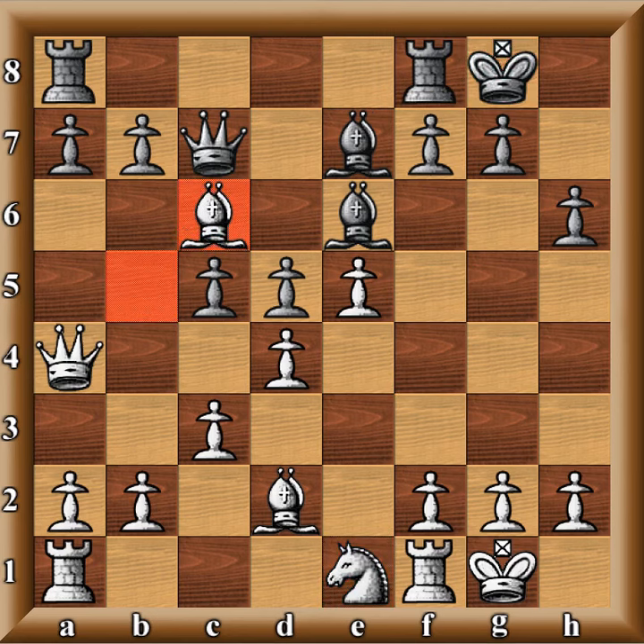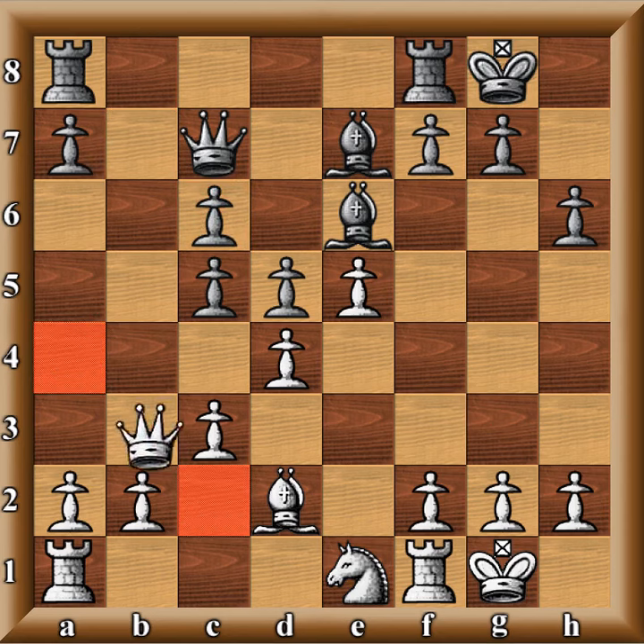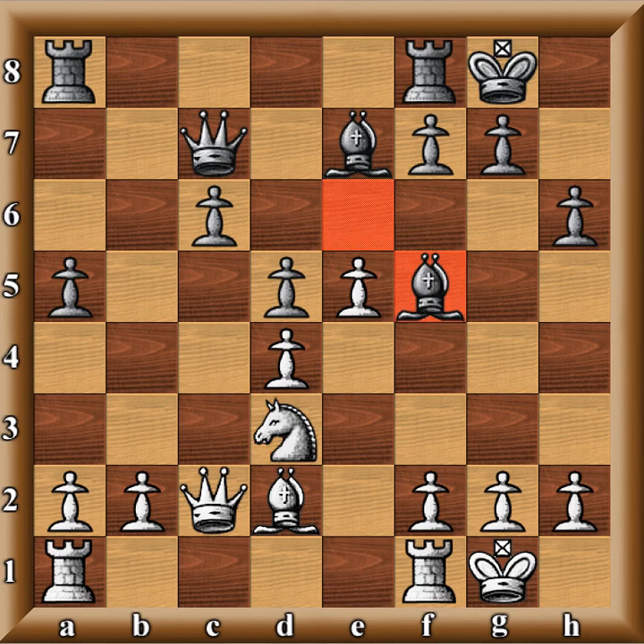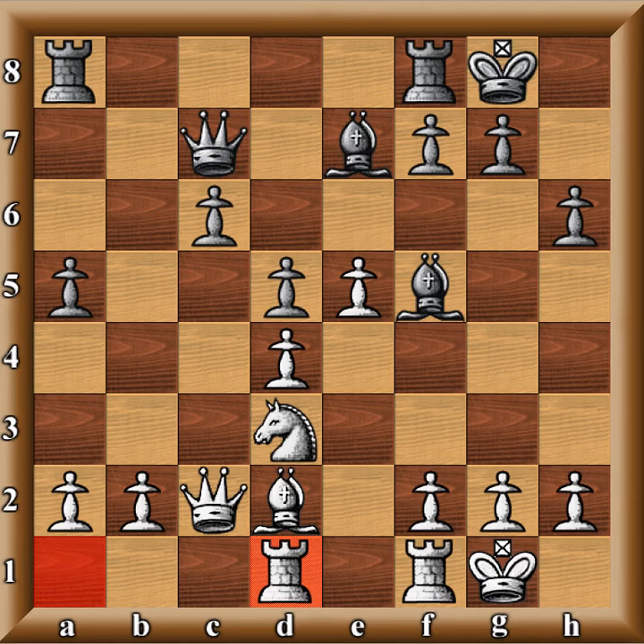He castles. Queen takes, pawn takes, Queen C2. He takes, takes, and then he goes A5. I go Knight D3, going along with my idea. He goes Bishop F5. I go Rook AD1. I'm still up a pawn and able to relieve the pressure off of my queen pretty soon. He thought he had a huge pressure on my queen, but now I have time to move and get a huge attack.